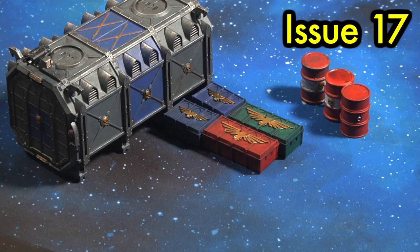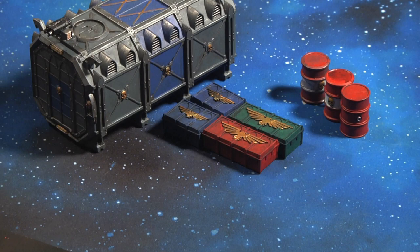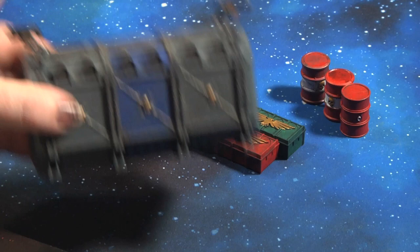Issue 17 comes with another armored container and all the resultant bits. I decided to go for an Ultramarine tone here because I'm sure the Ultramarines need ordnance on any planet they land on. It comes with three barrels, four ammo kits, and the armored container itself — fun and simple to paint. That is issue 17.